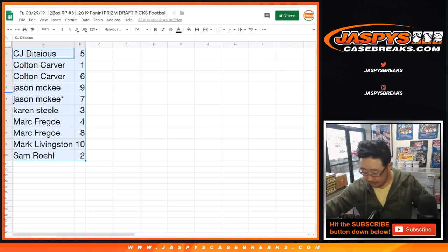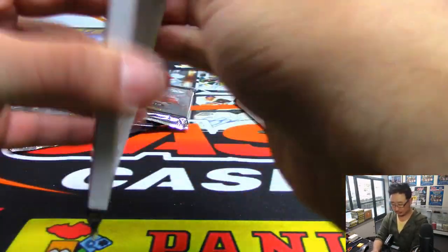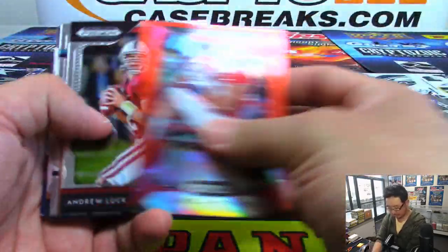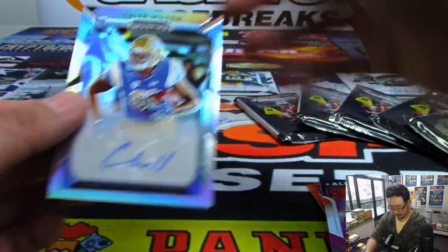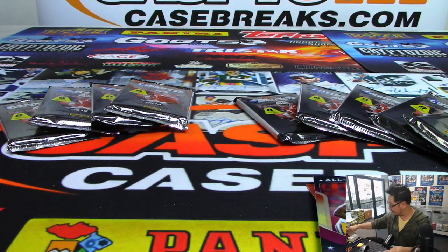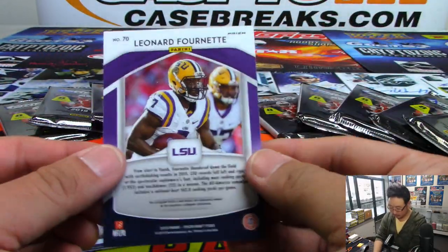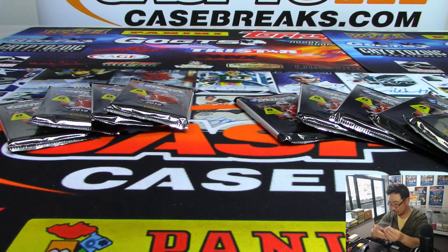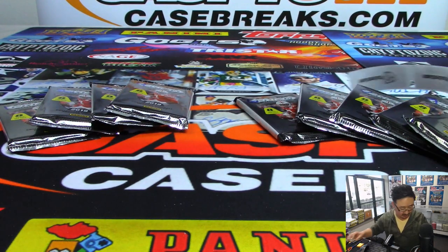Good luck to everybody. Let's flip over this way. Pack five is right over here. Let's see what he gets. Behind Leonard Fournette is Caleb Wilson — Otto from UCLA. Fight, fight, fight. These purple and orange ones are not numbered, but obviously they will all ship. There you go, CJ. Boom. Just like that. This stuff will ship so fast.